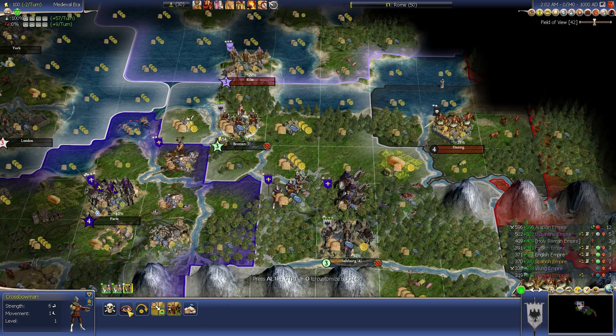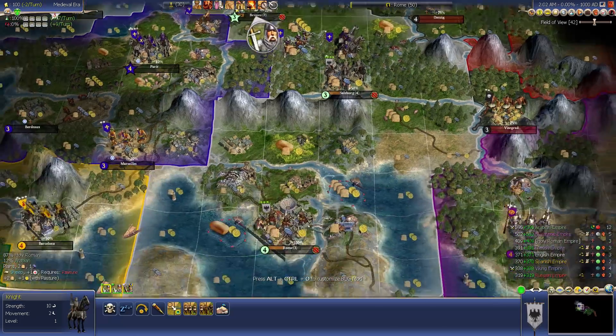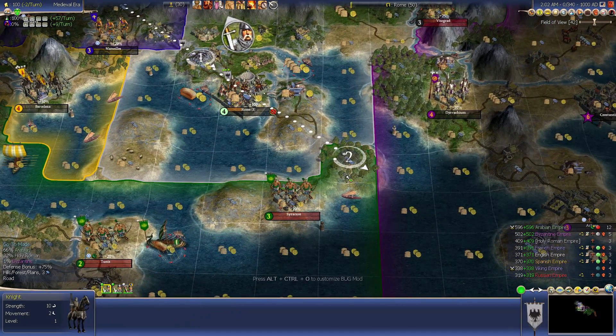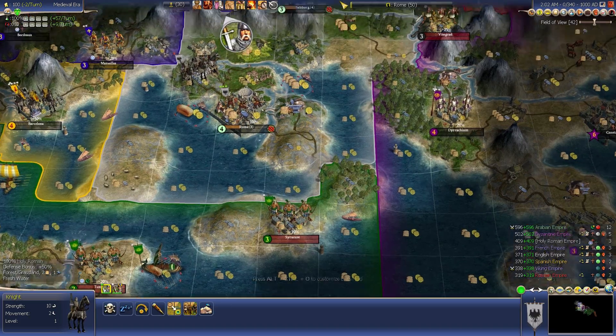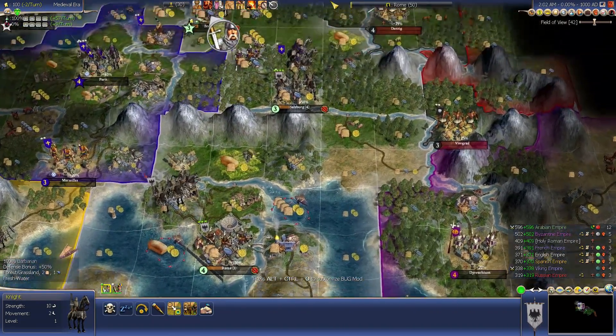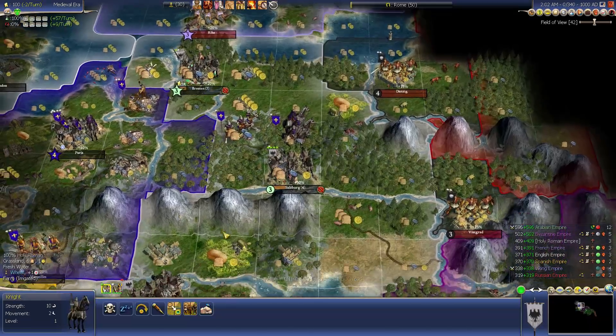Anyway, let's get started. I'm fortifying the crossbowmen in that city and I'm going to go down here at the tip of Italy and capture this city from Saladin with my knight hopefully. What are the odds? 87 — almost 90% odds. I should do it just fine.